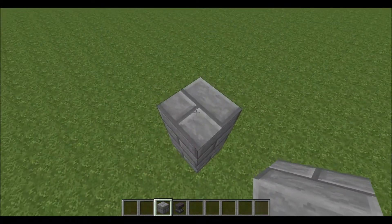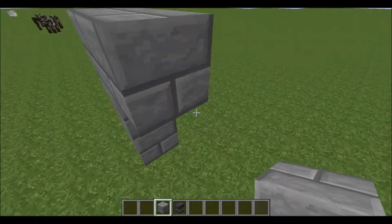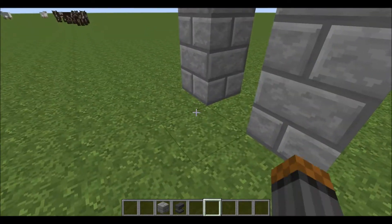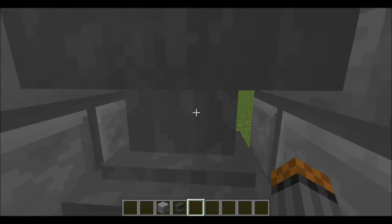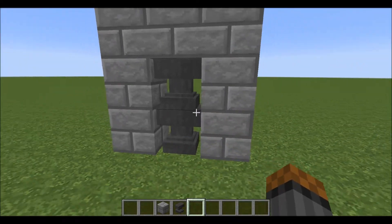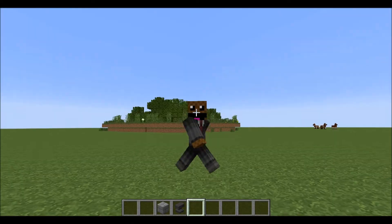So I'm just going to show you how to do it. You just make a little pathway over here, and there were two anvils just like that, and you can't just walk through them. For adventure maps and stuff, I think this would be pretty cool.